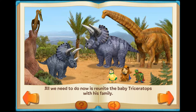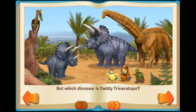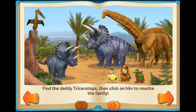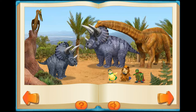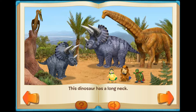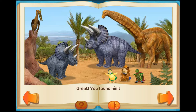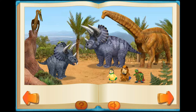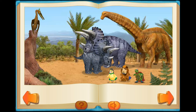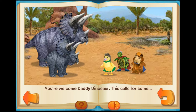All we need to do now is reunite the baby Triceratops with his family. But which dinosaur is Daddy Triceratops? Find the Daddy Triceratops, then click on him to reunite the family. This dinosaur has wings! This dinosaur has a long neck! Great — you found him! Aw, I want a hug too! Thank you, Wonder Pets — you saved my little baby! You're welcome, Daddy Dinosaur!